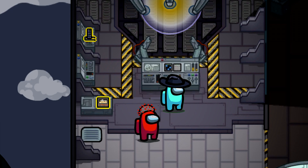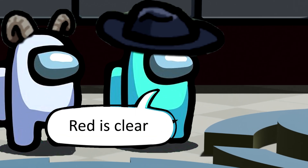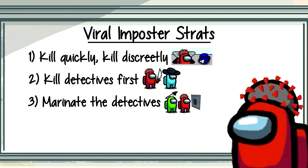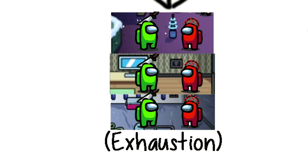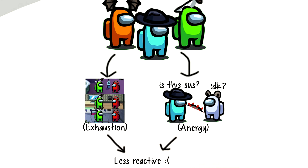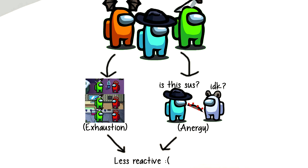So killing all your detectives is certainly one way to win, but against a very coordinated crew, it's not always successful. However, for the imposter, there are other options — even the detectives that can't be killed can still be fooled. And this brings us to strategy number three: marinate the detectives. Marinating in real life works the same way as in game. For many of the detectives, if they either see the same players constantly and aren't killed, or try to suss them but fail, they become less reactive over time. We're actually pretty lucky that this policy exists, since otherwise we would third-imposter all the time.